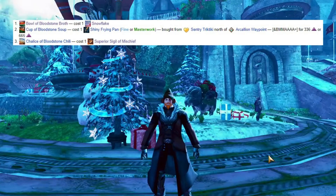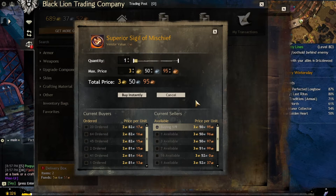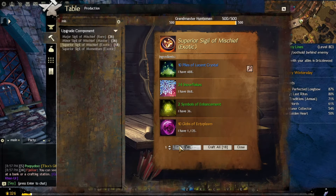The last meal is a Chalice of Bloodstone Chili, which costs 1 Superior Sigil of Mischief. The Sigil of Mischief you can buy from the trading post or craft by yourself.